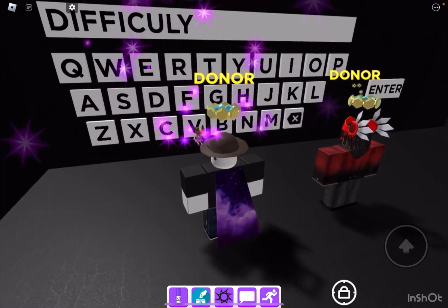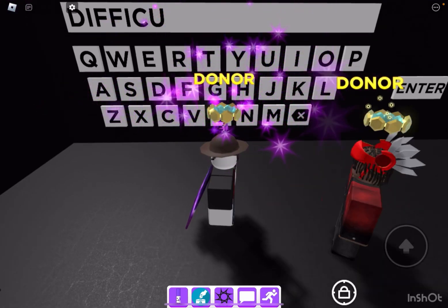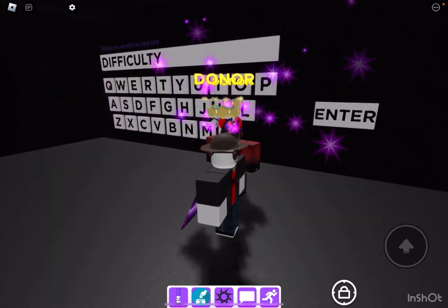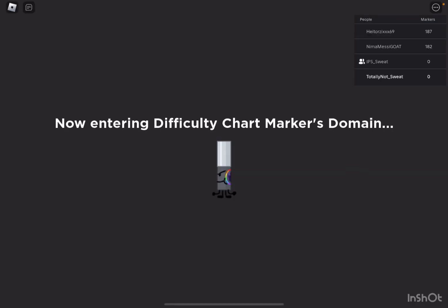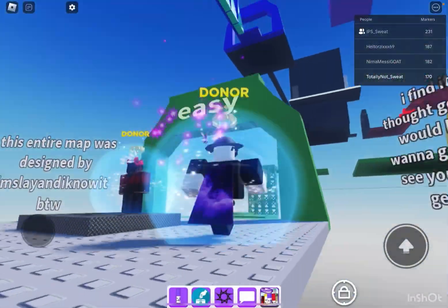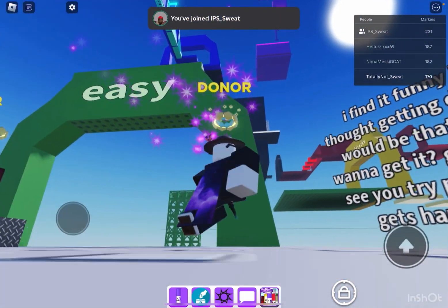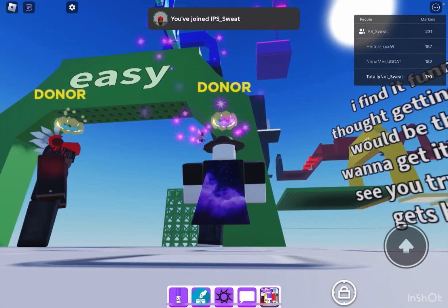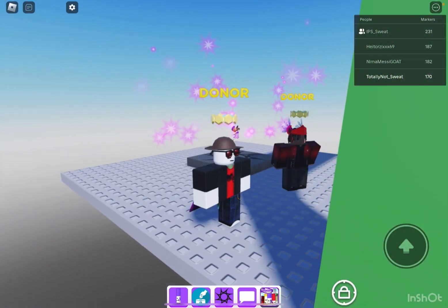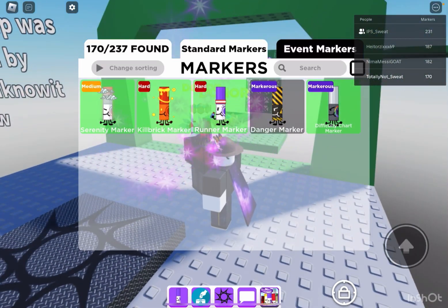Type 'difficulty' — I accidentally forgot the T at first — so once you spell it correctly, three, two, one, enter. Once you do it, you will see this and you should end up over here. Then you have to do this obby, and in that purple box all the way up there is where we will get the marker. There are also different markers in this area so you can get those later.